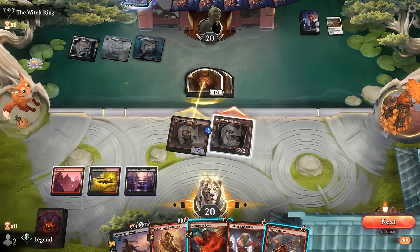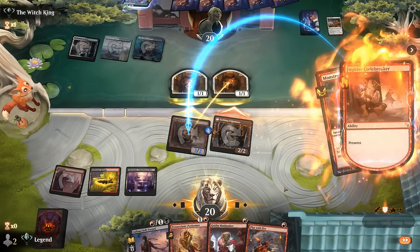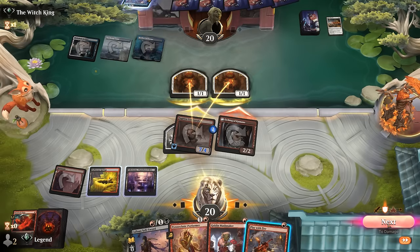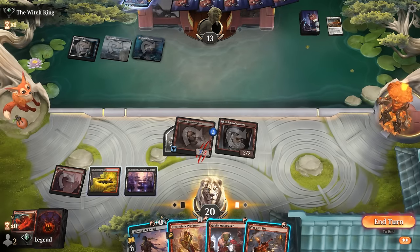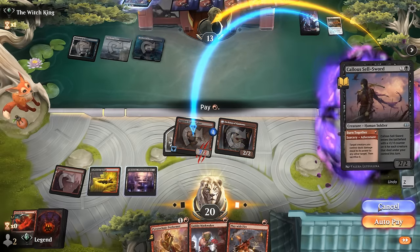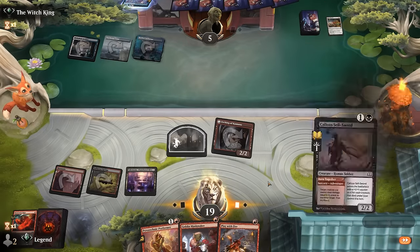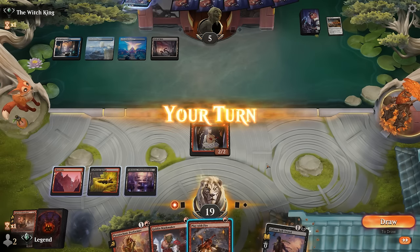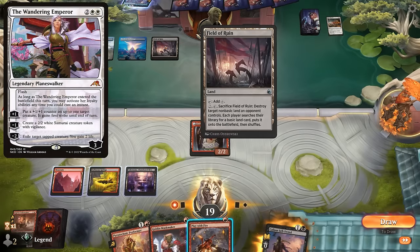We'll attack all-out and see what they do. Opponent double blocks Codebreaker, so we can rage the Codebreaker to trample over. We decide to use Sellsword before they can remove our Codebreaker — worth it to get them low before they cast a sweeper. Points at five. Between Performer and Play with Fire we've got some burn, although we also have to watch out for Wandering Emperor gaining them life.